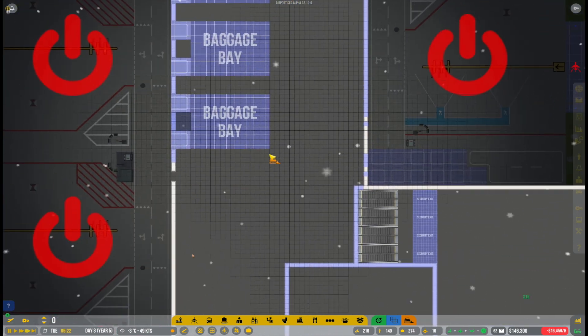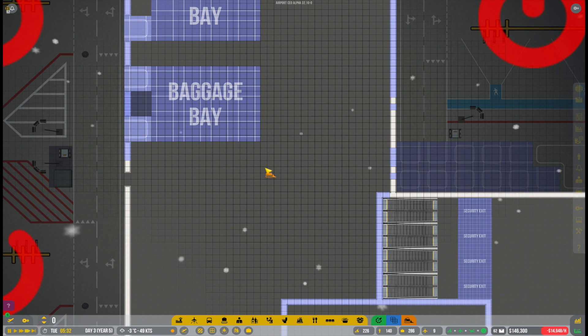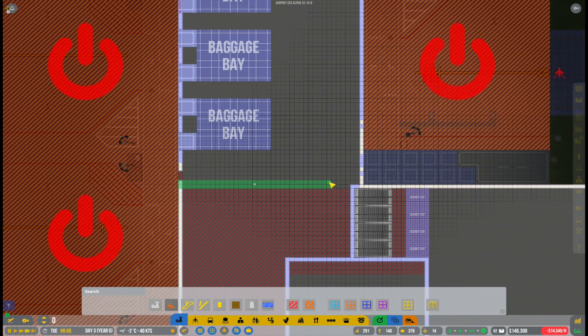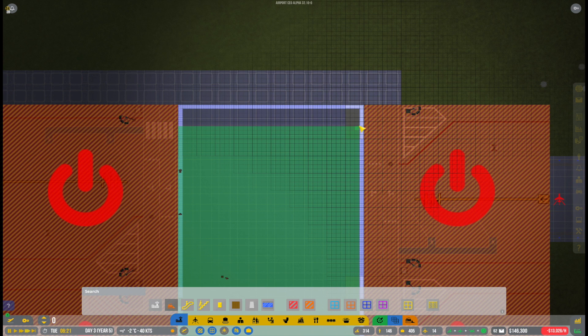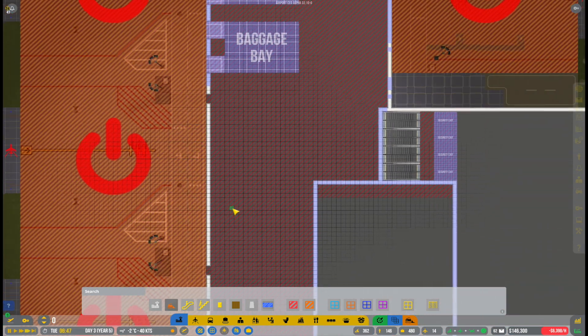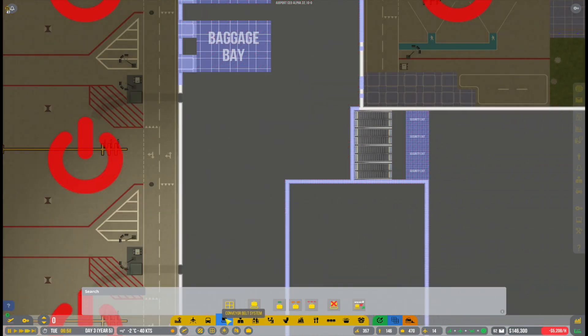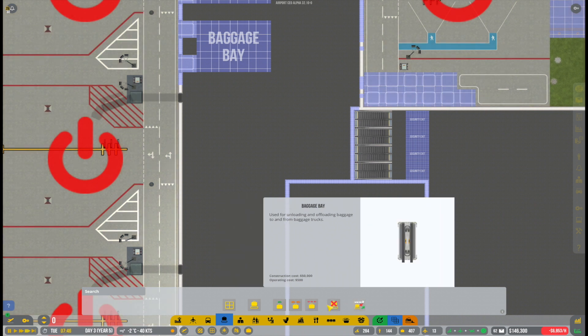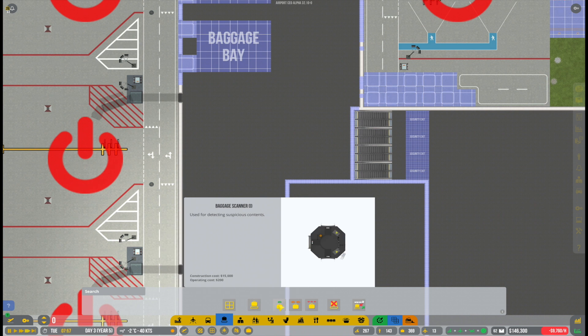Basically you leave the high security area, then go to baggage retrieval, but that area is normally not accessible to people waiting for arrivals. That's an element we don't really have in this game. When people walk into the terminal they could freely walk over to the baggage retrieval area. For example, if I put benches there, people arriving early who want to rest before going through security would just walk over and sit there — which is completely unrealistic.